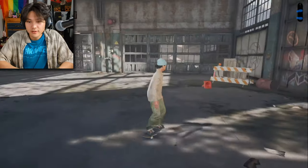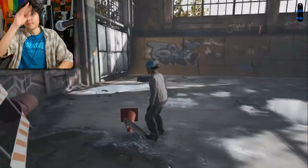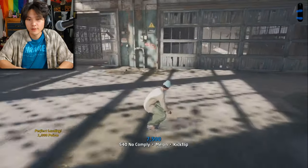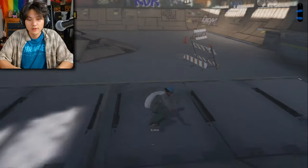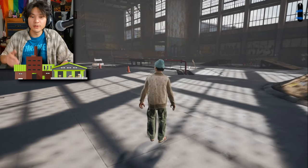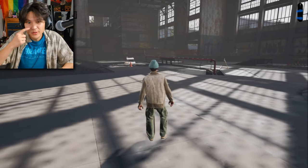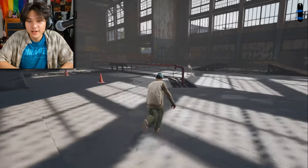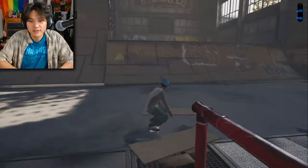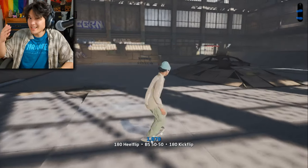I'm going to skate through this wall right here. So here we are — this is the warehouse, a huge building, and it looks empty. I don't see lots of supplies in here. There's a red rail right here. You can skate on top of the rail. Did you see me skating on top of the rail?